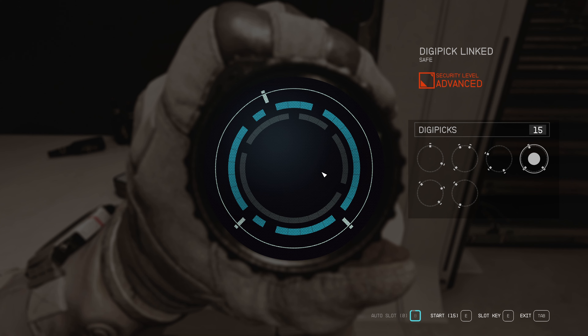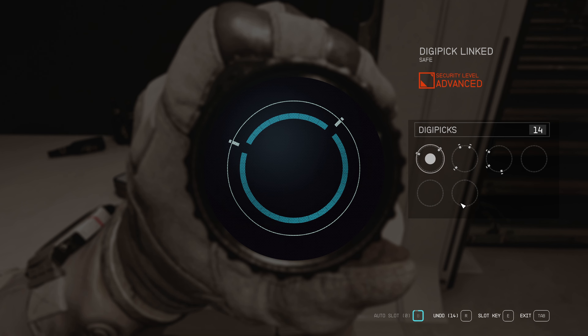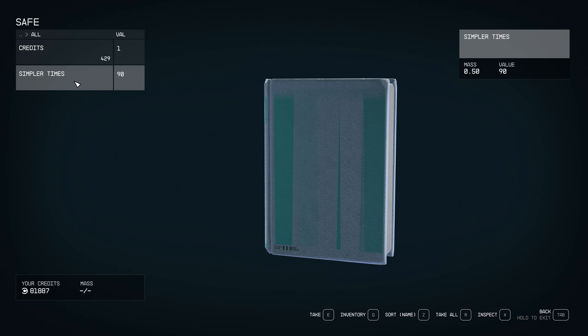The fourth key in this list takes care of these three slots, then this one over here gets the remainder. This one also fits over here. There are only four slots and I've got this pick to cover two gaps and this pick to cover the other two. I'll submit here, slot this one, line this one up and this one. That's unlocked. It's called 'Simpler Times' — let's grab that and read it.